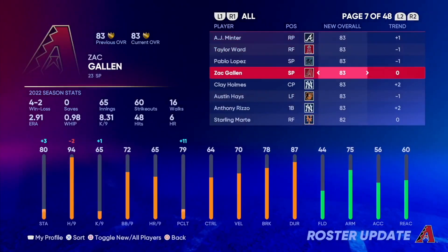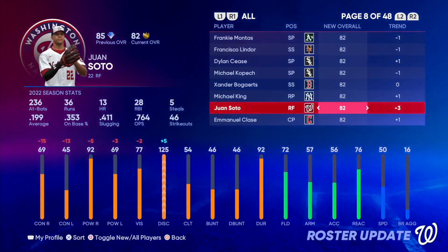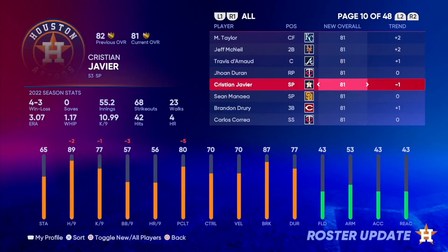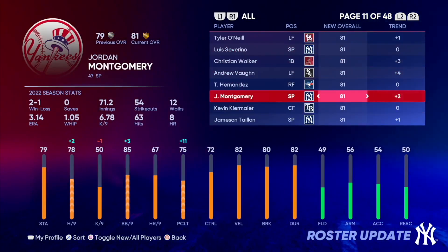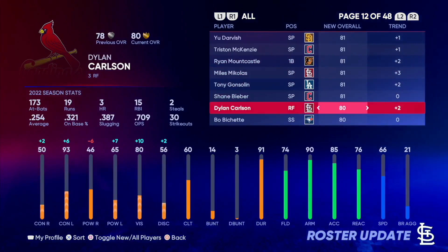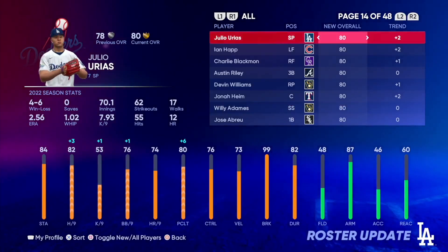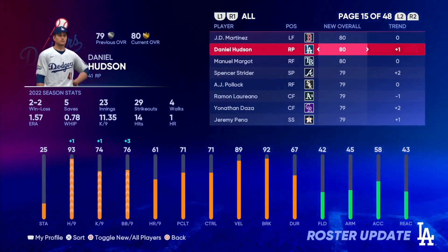Kevin Gausman went gold from diamond. Juan Soto went to gold — that's a real shocker, he's not been the same this season. Michael Taylor went gold. Jeff McNeil went gold. Andrew Vaughn went gold. Chris Walker went gold. Jordan Montgomery went gold. Jameson Taillon went up but did not go gold. Miles Mikolas went gold. Brian Mountcastle went gold. Tony Gonsolin went gold. Dylan Carlson went gold. Brooks Raley went gold. Tyler Anderson went gold. Jeffrey Springs went gold. Kirk, Cromwell, Dansby, Urias, Happ, Blackmon, Williams, Heim, Hudson, Strider — those are all your new golds.